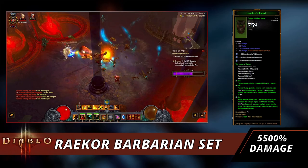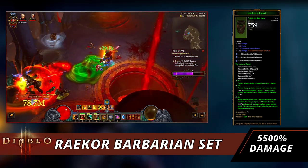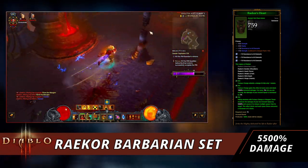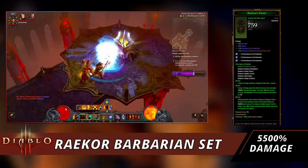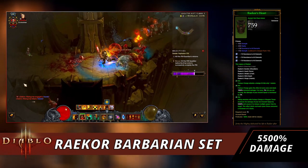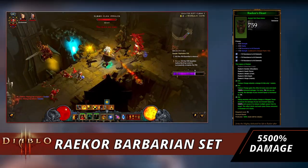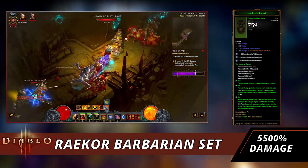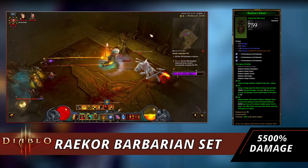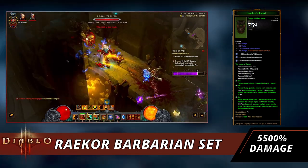At the six-piece set bonus, this is where things get really fun. Hitting enemies with Furious Charge or Weapon Throw increases the damage of your next Ancient Spear by 5500% and causes it to release multiple spears from its target — kind of like a shotgun spread. This affects stacks, and each spear thrown consumes a maximum of five stacks. So as you keep hitting with Furious Charge or Weapon Throw, you build up to five stacks and then Boulder Toss to clear enemies.